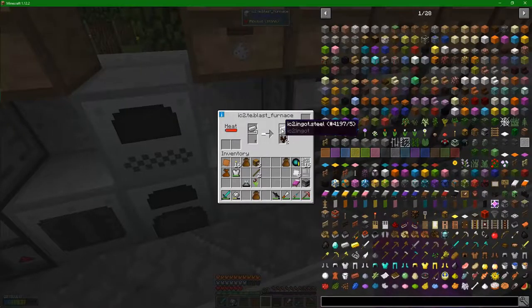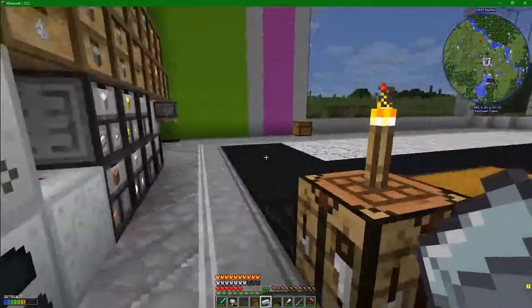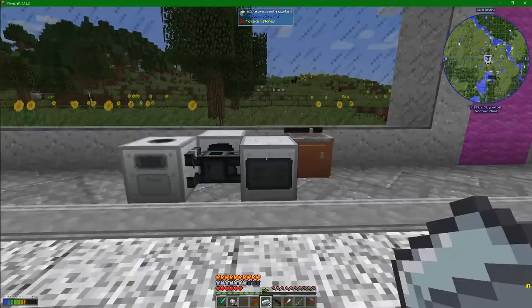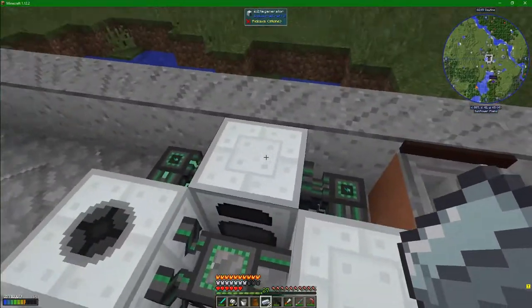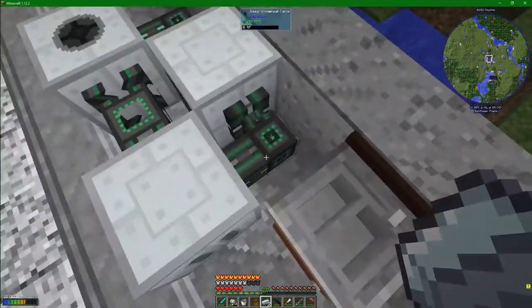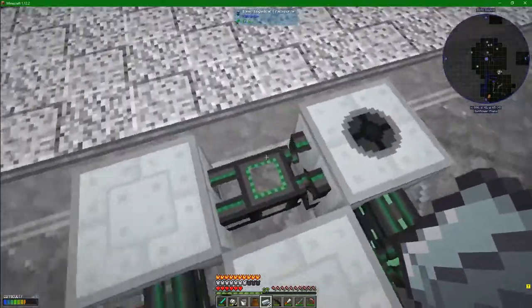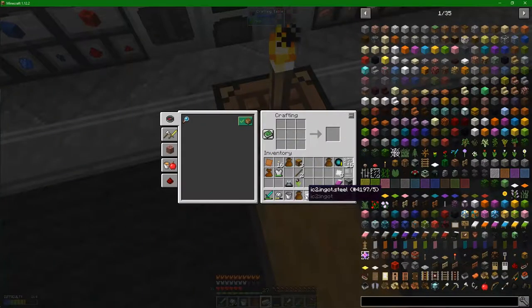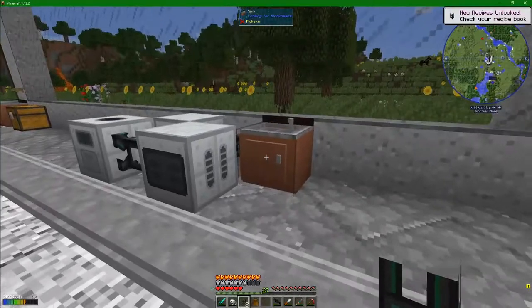Before I carry on trying to shuffle things around and make sure this carries on, I would like to do a thing. This thing involves what I've got going on over here. Let me grab this bucket quickly. So you can see we've got the macerator, the ore washing plant, a generator back here, and a sink. All the things are joined up via some power cable, and we have a logistics pipe moving stuff from macerator to wash plant — yes, that's what I'm trying to go for.